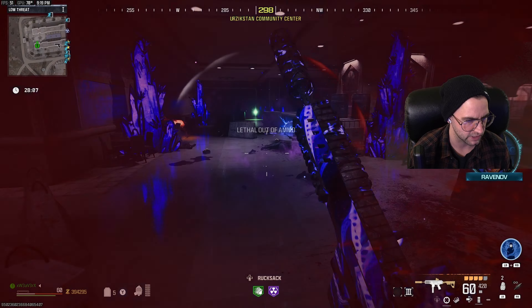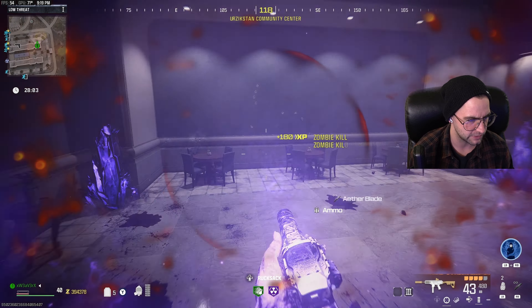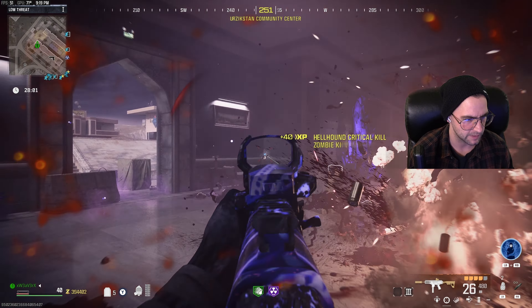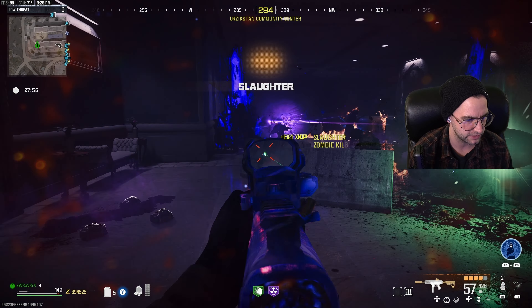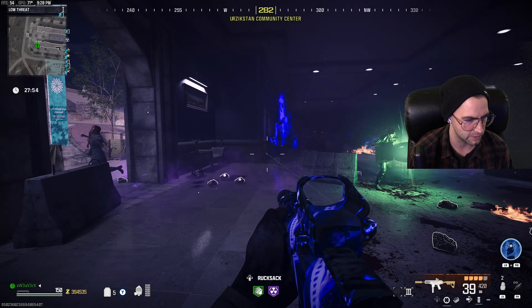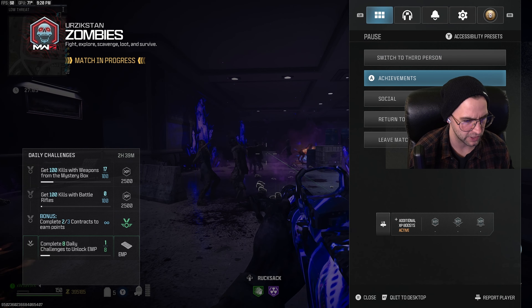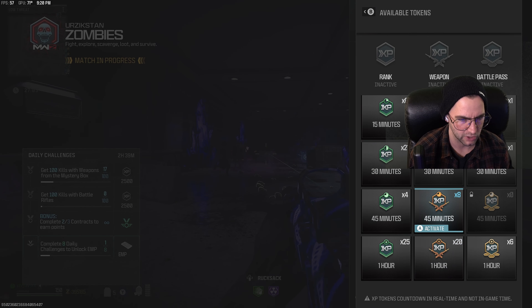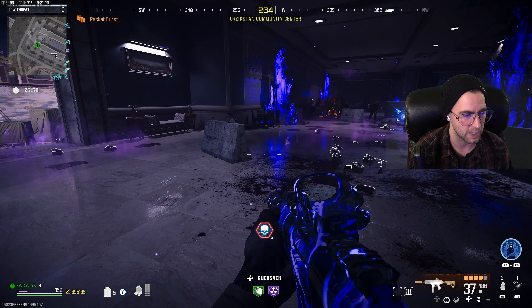We cancelled at 97. What this does is give us an infinite number of zombies spawning in — they will not stop spawning even though the contract has been cancelled. This is a perfect way to level up all your weapons pretty quickly. If you pop a double XP token you're going to get levels a lot quicker, and I would recommend having one of those popped as well.